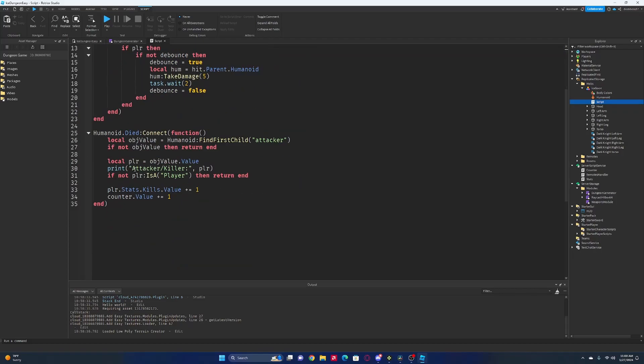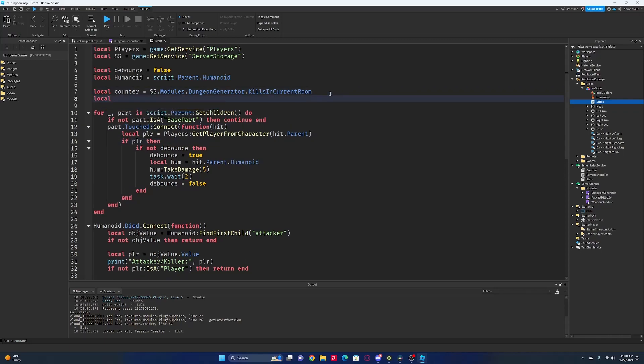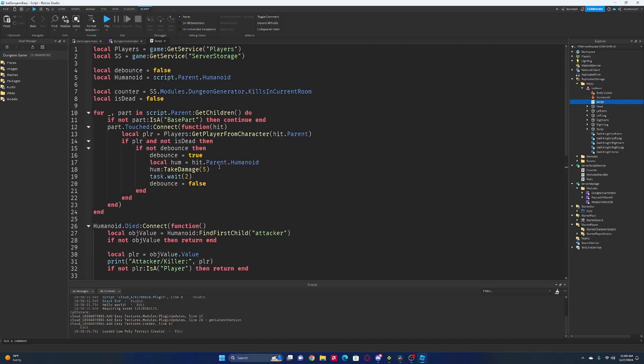So what we're going to do here is: when we die, we'll have an 'isDead' variable equal to false. And we'll have: if player and not isDead — so if they're not dead — and then over here we're going to want to say that they are dead, equals true.